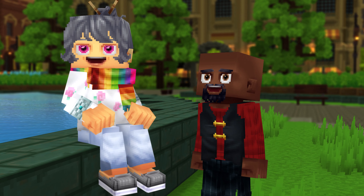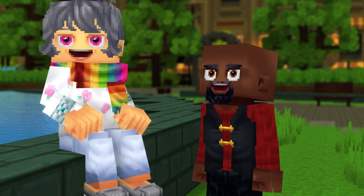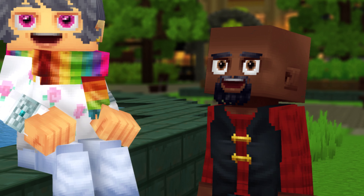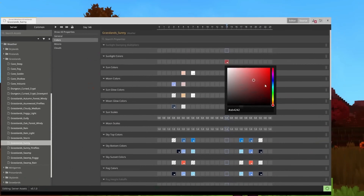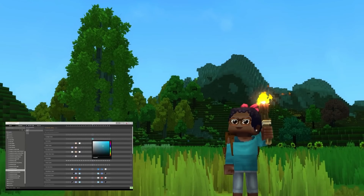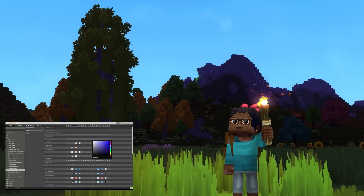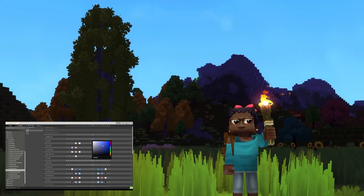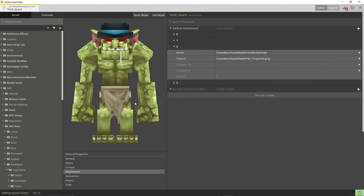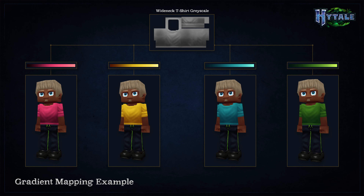They reworked the way Hytale handles color variations of game assets. This makes it much easier for modders to provide a set of expressive options for players to spruce themselves up. A new system called gradient mapping has been implemented, which effectively divides any game asset into three components: the model, which determines the fundamental shape of the item; the texture, which can now incorporate grayscale areas to tell the game engine where to apply color variations; and a color gradient file, selected from a shared set of files, that tells the game what color to apply to the designated area of the texture. In this image, we can see a simple t-shirt design with grayscale texture. Color taken from a separate gradient file is then applied to the mappable area, allowing a wide variety of variations on a given item from a single base texture.